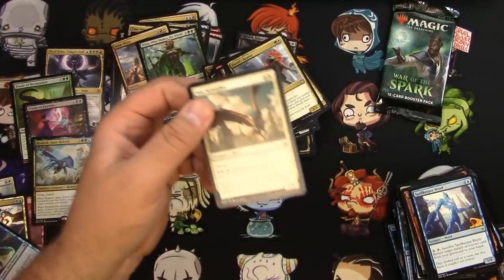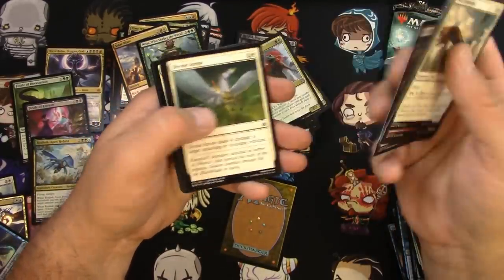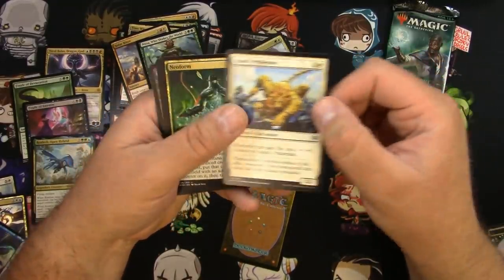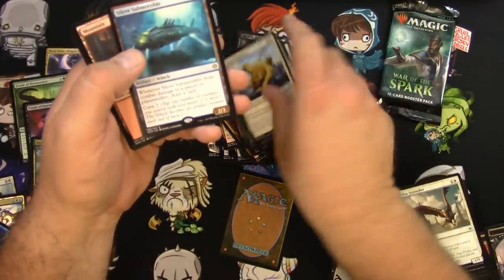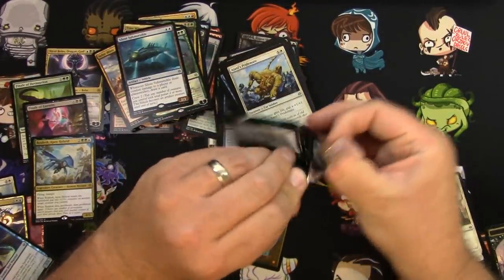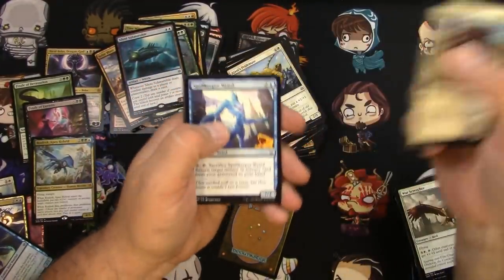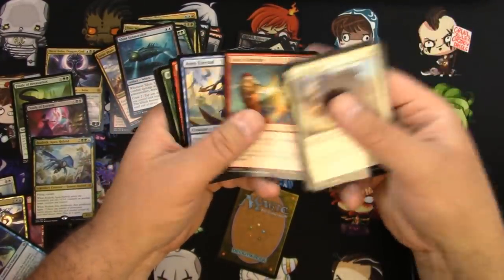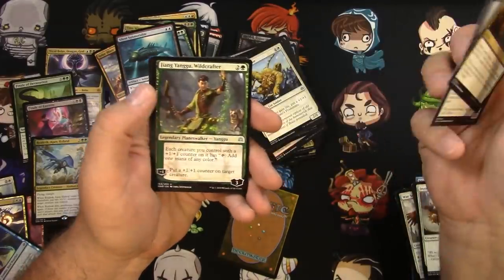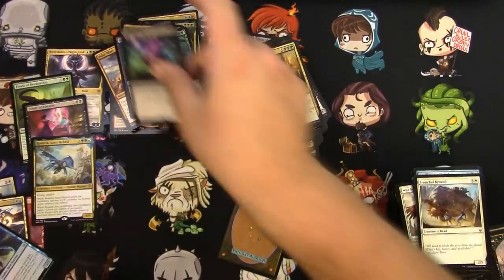Five would be better. Snare Spinner, the Prismite, got a Jhoira's Familiar. Neoform, Arlen, and a Silent Submersible — nothing great there, although I do like vehicles. Last pack: got the Krov-ad, the Weird, the Greeting, the Hulk. A Death Sprout, Eternal Taskmaster, Jiang Yanggu Wildcrafter, and the Elder Spell. And that's gonna do it for this box — my first box of War of the Spark!